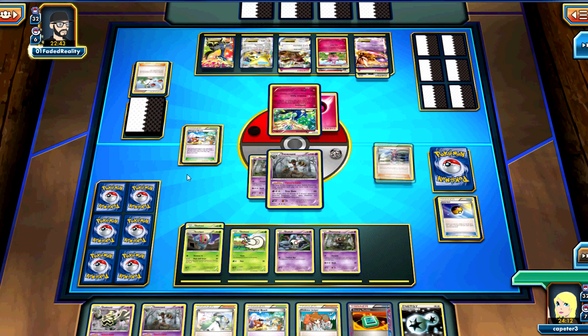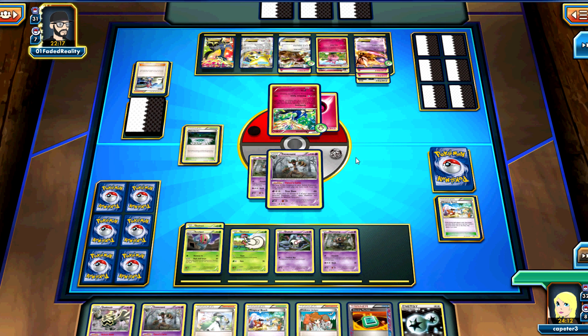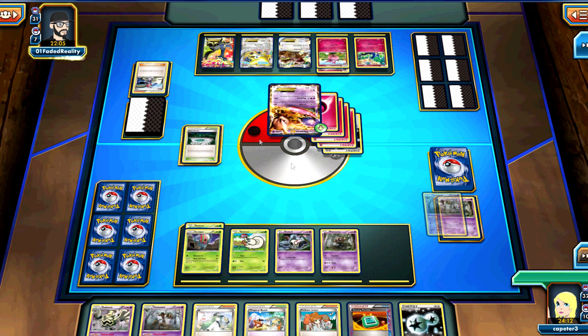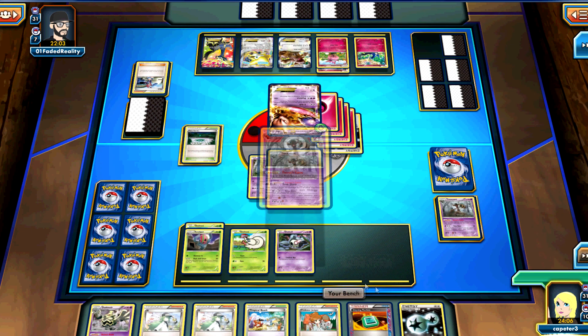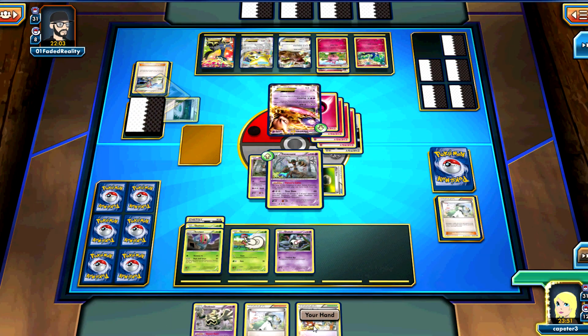This deck's biggest weakness is early pressure from things like Landorus, Mewtwo, or a double Dark Patch Evil Ball. It really can't keep up with really early pressure - if you can get a T1 knockout on something, chances are unless you have a fantastic hand, you're probably not going to win that game. But we do see a very angry Mewtwo coming at me. Luckily, Trevenant is weak to Dark, not Psychic, so he has to commit all these Energies to Trevenant to X-Ball me. But we have one in reserve.